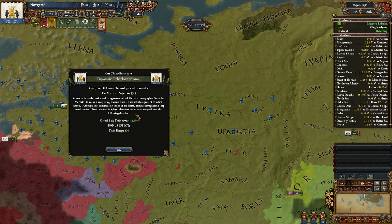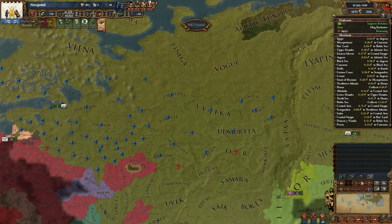The Mercator Projection — advances in mathematics and navigation enabled Flemish cartographer Gerardus Mercator to make a map using rhumb lines, which represent constant course. Although this distorted the shape of the earth, it made navigating a ship much easier. First invented in 1569, Mercator maps were adopted over the following decades. Global ship trade power plus 2% — that's decent.